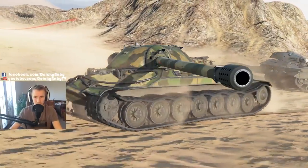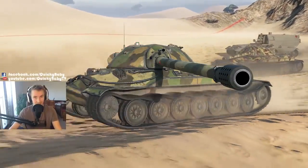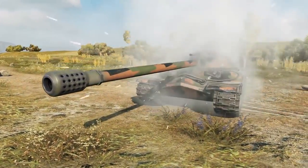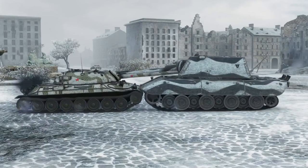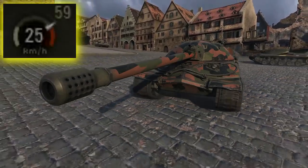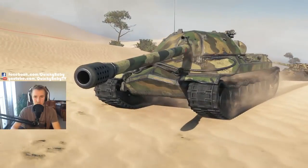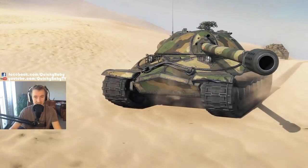Hey guys, it's Quickie Baby and welcome back to World of Tanks. This time I've got a full review for you on the Tier X Soviet heavy tank, the IS-7. When hull down, the IS-7 has some of the thickest armor in World of Tanks — just check out these Tier X mediums, unable to do anything to it. Furthermore, the low-profile nature allows it to facehug opponents into submission. It's also the 4th fastest heavy tank in the game with a top speed limit of 59 km/h. Stick around — I've got Ace Tanker gameplay coming right up after I discuss the statistics.